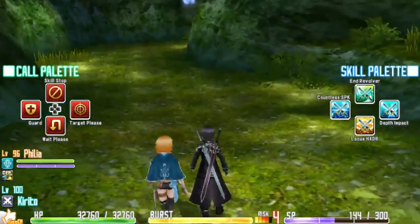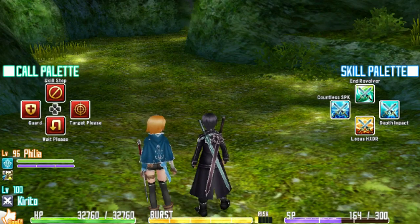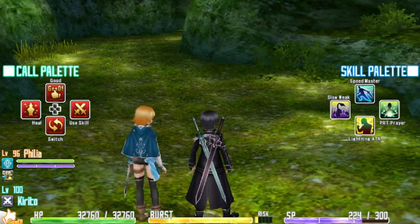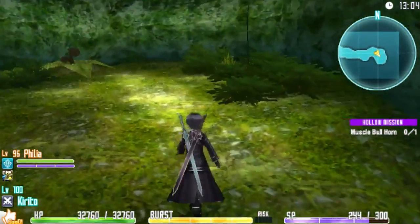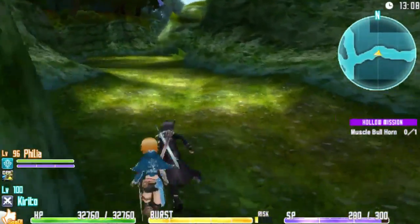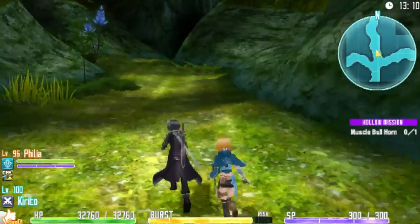L brings up the second skill pallet and R brings up the other skill pallet. I basically thought R brings up the same skill pallets and you use the directional pad with R, but the directional pad will always be for support - strategy changes with allies. Right now we just want to make our way through this area and we have yet to get a level up.